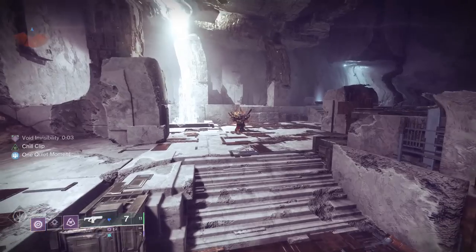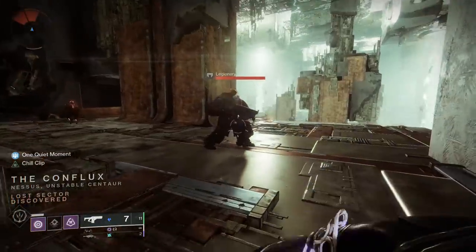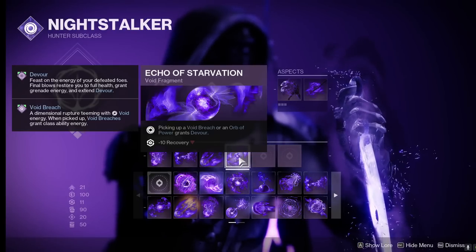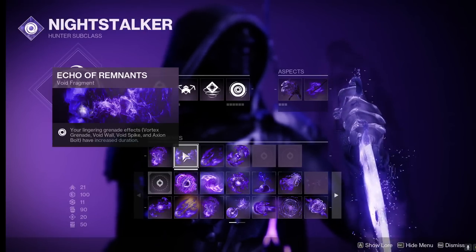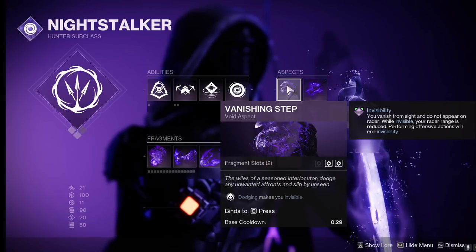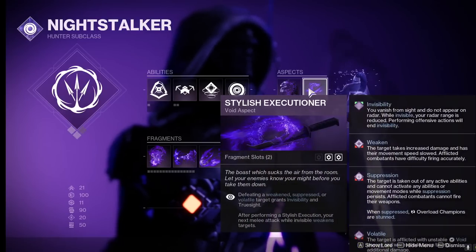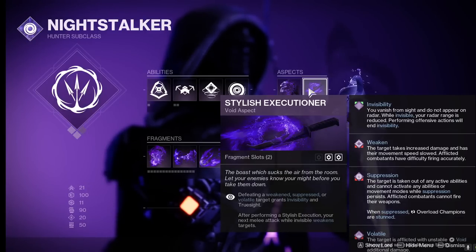First we will be using the fragment Echo of Undermining. This makes our grenades weaken targets, which will start the infinite void breach weaken loop from the artifact mods. Also our melee snare bomb causes weaken on targets. Our next fragment is Echo of Starvation, which gives us devour when picking up a void breach. Devour is extremely powerful — while it is active, killing an enemy brings you back to full HP. Next we have Echo of Remnants, which allows our grenade to remain on the field for a longer duration, increasing its damage. Finally we will be using Echo of Persistence to increase the duration of our invisibility, devour, and overshield. For our aspects we will be using Vanishing Step, which causes us to become invisible while dodging, and Stylish Executioner. Stylish Executioner causes us to become invisible when defeating void debuffed targets, which with this build means every single target.